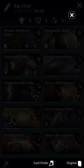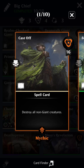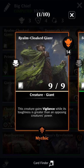Big Chief is a giant deck. I finally got Realm Cloak Giant — I've been wanting this card for a while and I finally pulled it. Realm Cloak Giant is an adventure, and the spell portion is going to destroy all non-giants, and the creature portion is a 9/9 with selective vigilance. Naturally, I thought, this needs to be paired with other giants. We need to go big.